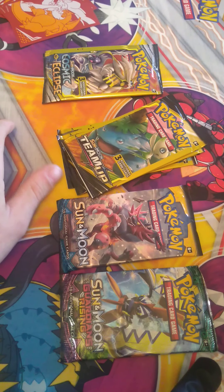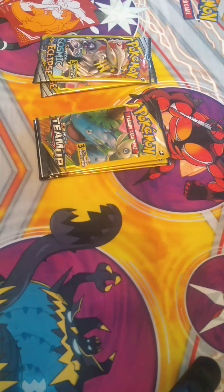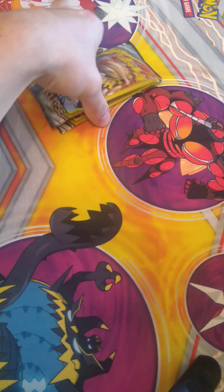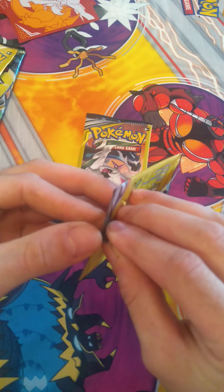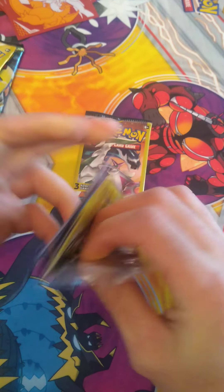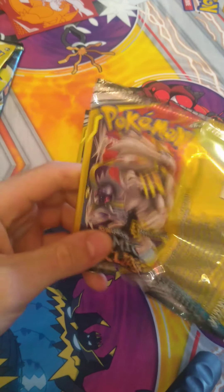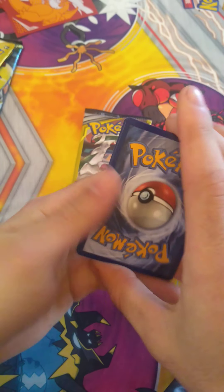Okay guys, we need to get some better light in here. We did that. Now let's just get into these packs. We'll start out with our Cosmic Eclipse, then move on to Team Up and finish off with our Sun and Moon base and Guardians Rising. Hopefully we'll get some good pulls today. Cosmic Eclipse from the Dollar Store — no codes on these guys.